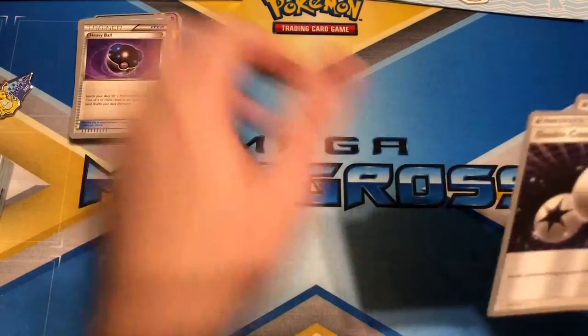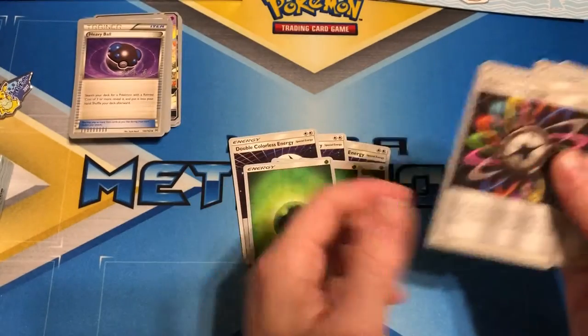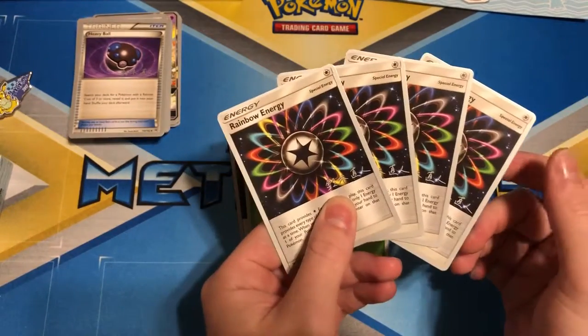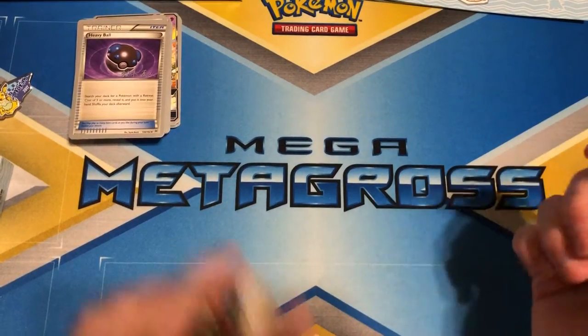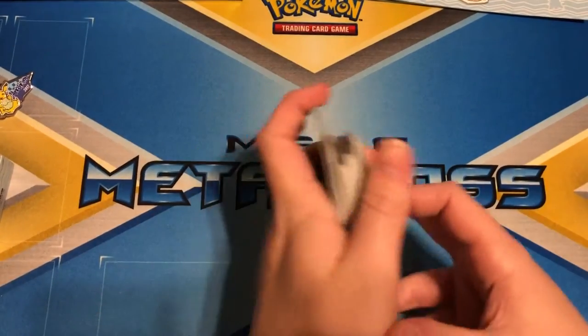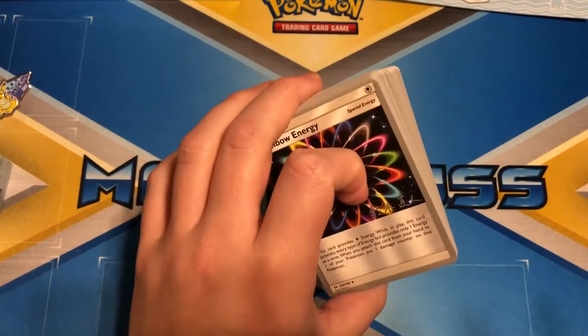Last but not least for energy: three Double Colorless, three Grass, and four Rainbow Energy. And that is it for this unboxing of the 2017 World Championship deck — hope you guys enjoyed, and YouTube, we'll see you later.